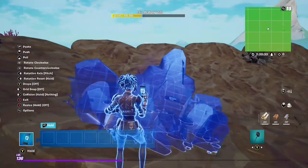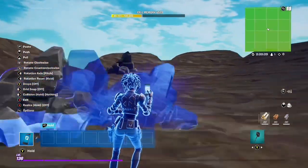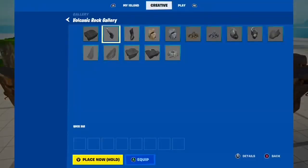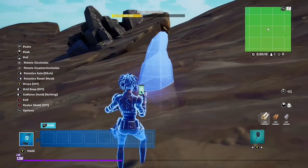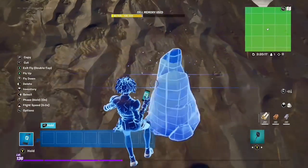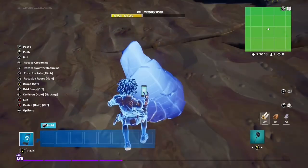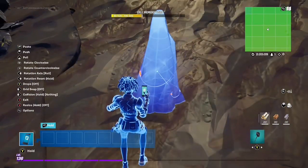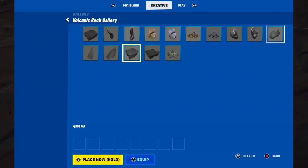At this part I recommend placing down these rocks and stuff to add a little bit more variety and decoration. Use volcanic rock — it looks pretty good. Just don't copy and paste it in the same formation or area repeatedly, because it won't look that good if you just spam copy it. But if you do it like on screen it'll look pretty cool, and if you follow these steps it'll get the crater exactly how I made it.